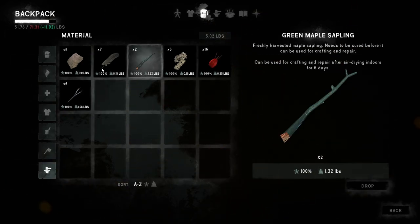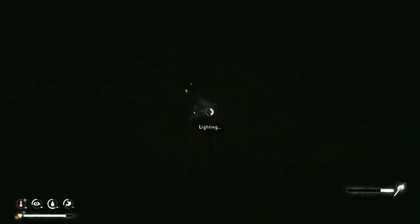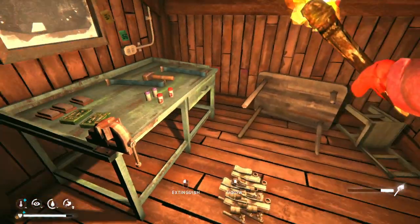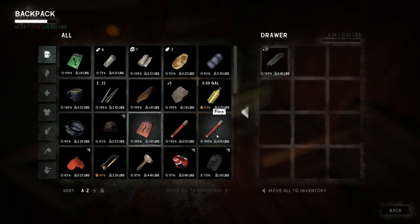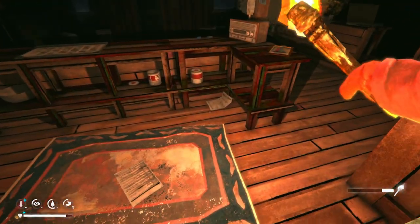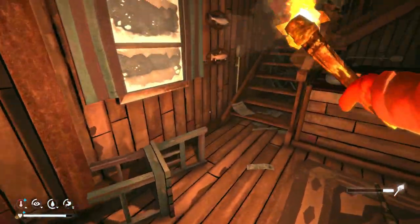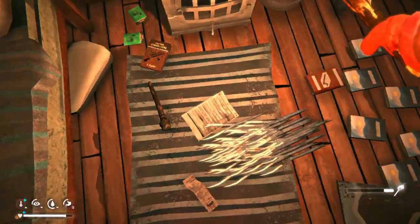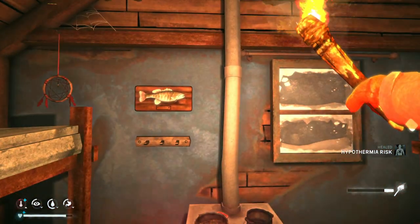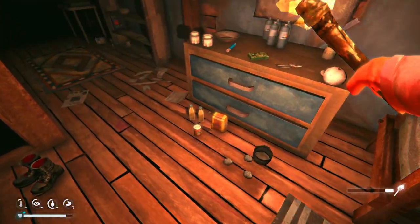Okay we can drop that. Let's drop these over here - very good. Let's reset this torch so I can see what I'm doing. Let's go put these feathers in here. We used 1% to do what we did today - it's not killing us, it's really just for my peace of mind. So we got the two deer hides and we're going to go upstairs basically to go to bed. I think in the next episode we're going to go down to Muskeg and get smelting.